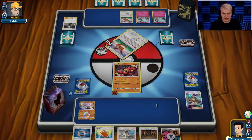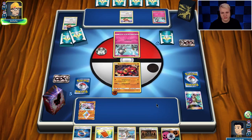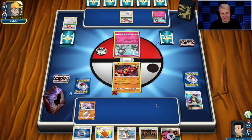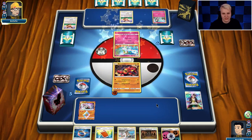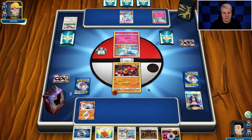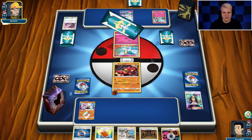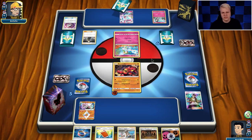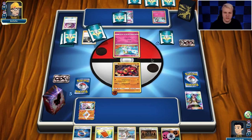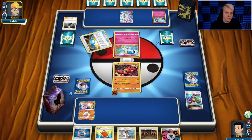It's only a Kukui, but some draw power is better than none. That looks like a turn-two Gardevoir to me — he's aggressively sending up the Ralts. Oh, just a Kirlia — interesting. Maybe a skateboard or he's going to Guzma up my Diancy, but he didn't have the energy last turn so he needs energy this turn too. Double tails on the Timer Ball is going to hurt quite a bit. There's the Cynthia — candy Gardevoir, here we go.